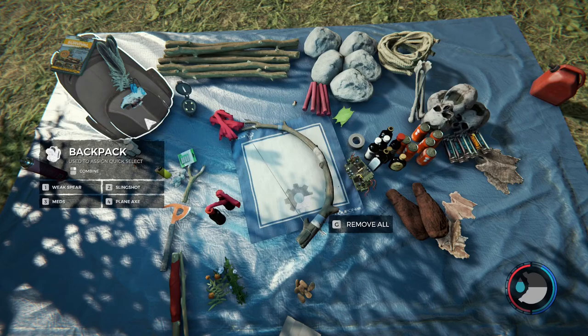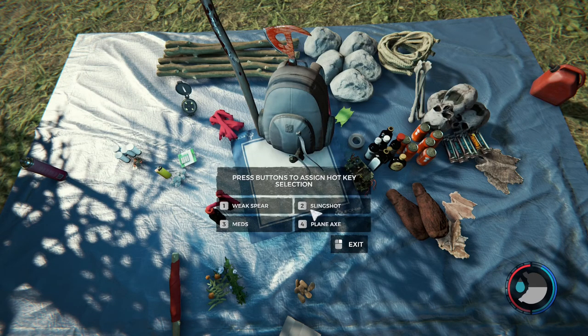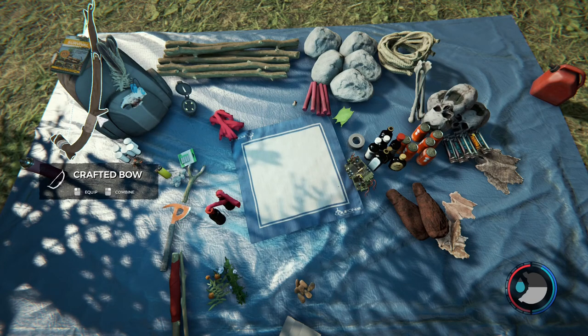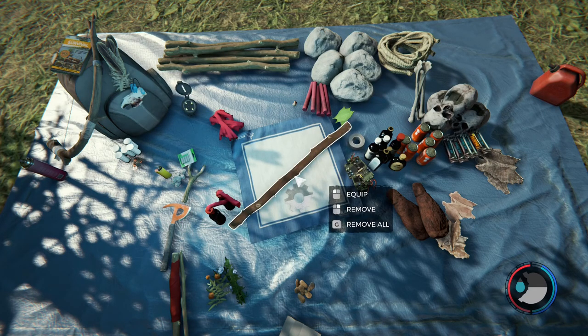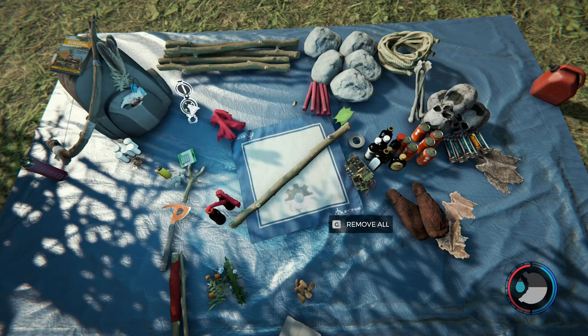The first thing I'm going to do is combine this with my backpack so I can hotkey it to number three. We can't do anything with the bow yet because we don't have ammo. So we'll come back to our sticks — right-click to add your stick to your crafting menu. We'll start with the first arrow type, which is the straight-up wood arrow: five feathers and one stick.